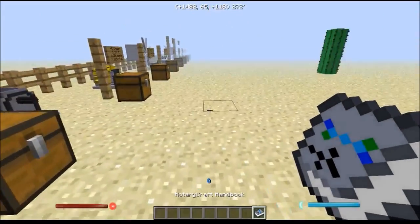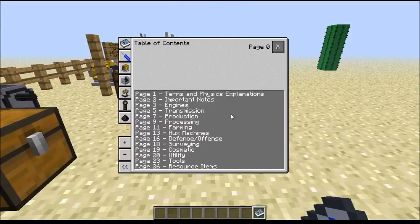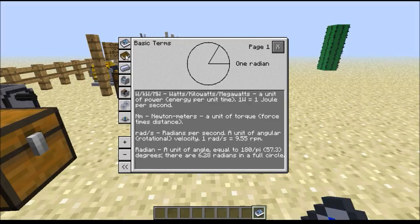The basics of this mod are quite different to the basics of other industrial mods. When you first open the book, you'll be greeted with a lot of information about all the different aspects of the mod. Power in this mod can be broken down into torque, which is the strength, and the angular velocity, which is the speed. Different machines in the game might require higher torque than speed or higher speed than torque, and it is possible to switch between the two because power is torque multiplied by angular velocity. So if you have one, you can double the other. That formula is going to be quite useful later on in this mod, so it should be kept in mind throughout.